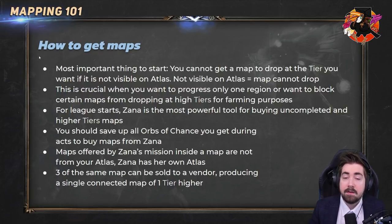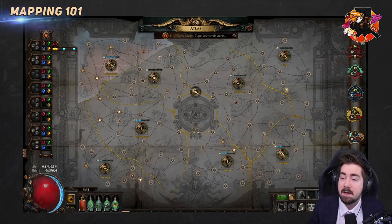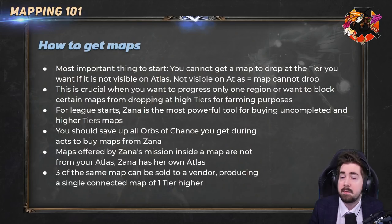An easy rule of thumb — a lot of what I've explained might seem really complicated — but: you can't get a map to drop at the tier you want if it's not visible on the atlas. If it's not visible on the atlas, the map can't drop. We'll give an example once we get to watchstones properly.